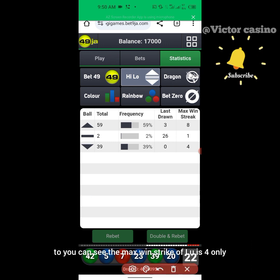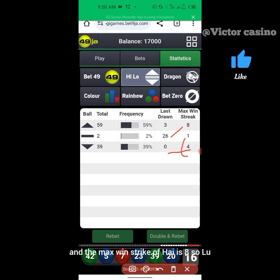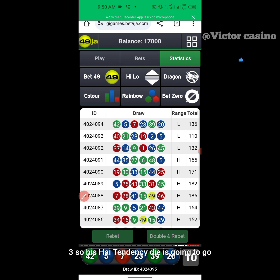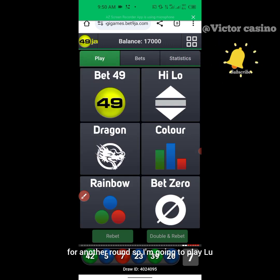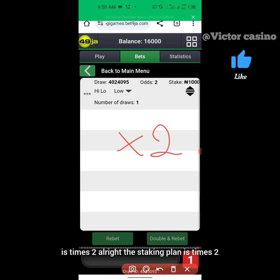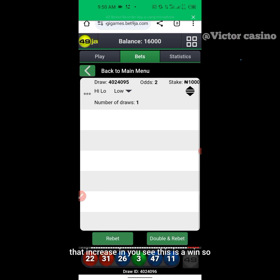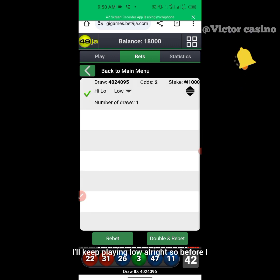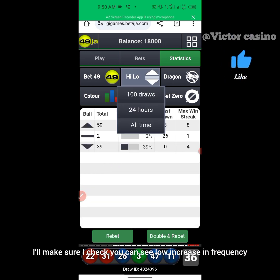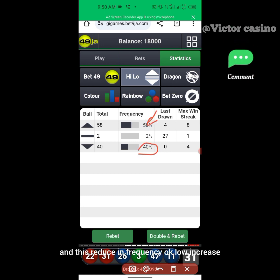Now I'll use my recovery plan and trade on low. But pay attention — you can see the max win strike of low is only four, and the maximum win strike of high is eight. So low has the lowest win strike. You count: that's one, two, three — so there's high tendency it's going to go another round. I'm going to play low using my staking plan, which is times two. If I lose on low, I check. And you see this is a win, so I'll keep playing low.